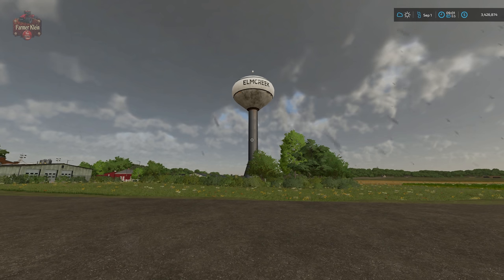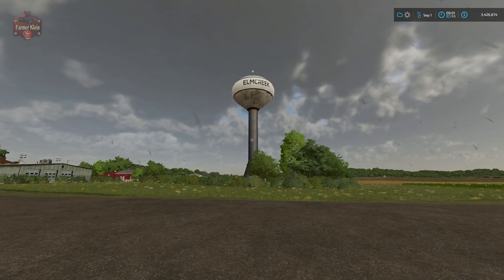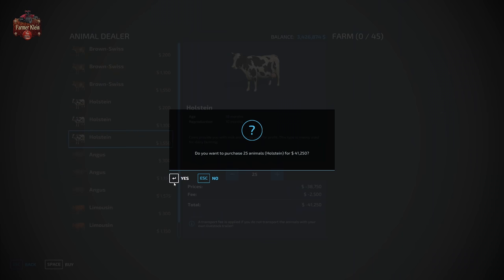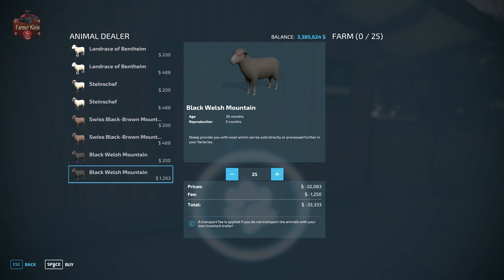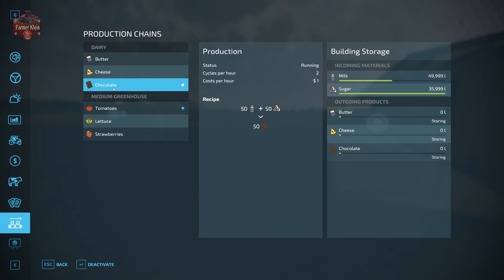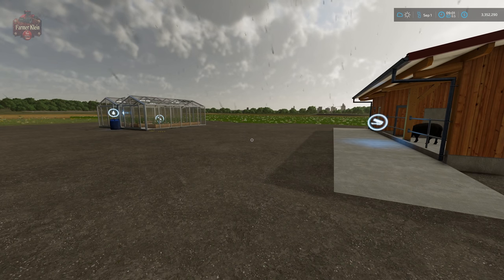Welcome to a cold and rainy September morning on September 1st — now we can conduct our test. Going to our production, we're activating tomatoes and chocolate. Now we're going to buy our animals: 25 Holsteins and 25 sheep — the Black Welsh Mountain variety — just like before. We've confirmed we've activated chocolate and tomatoes, and we have 25 and 25 animals. Now fast-forwarding to 9 AM on September 16th to see what our output looks like.